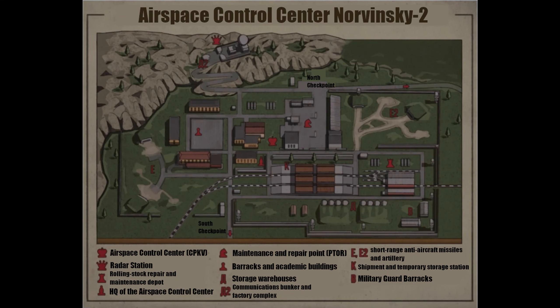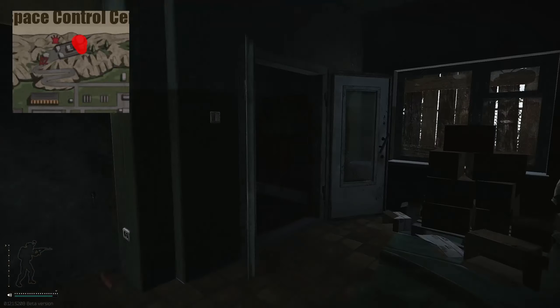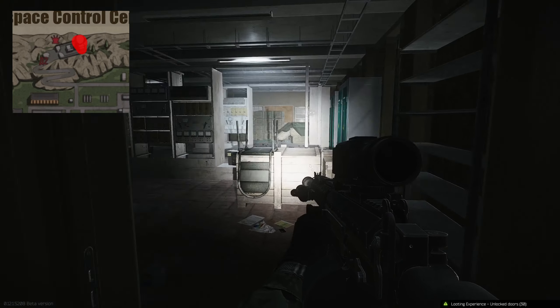This key is used on Reserve. Once on Reserve, you need to go to the radar station on the north. Enter the main radar station, go up the stairs, and follow it round to the right-hand side. Continue all the way to the end of the corridor and there's a door facing you.